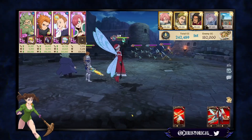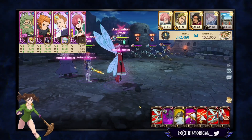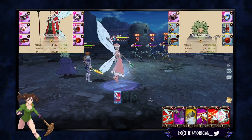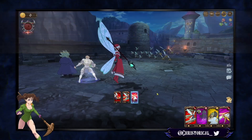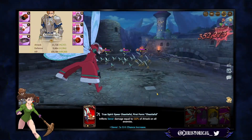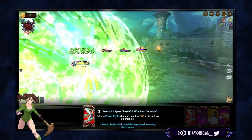An even faster method for clearing the third floor of the Super Awakening Coin Dungeon has been discovered. We are going to be clearing this in two and a half turns, and that's thanks to Chandler's counter — he is going to be killing the boss on his own turn. So we're going to talk about the team, and then we'll talk about the execution.